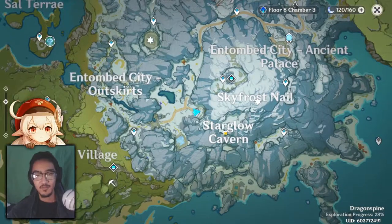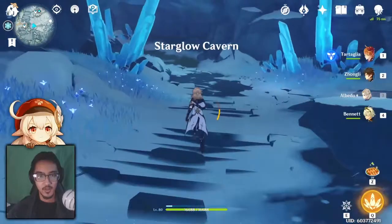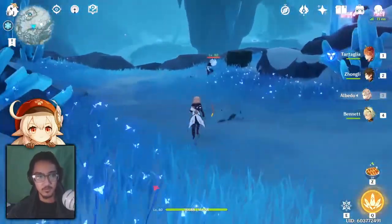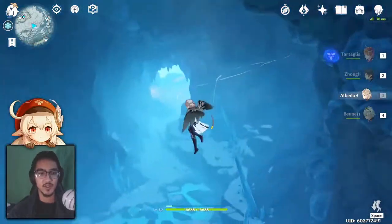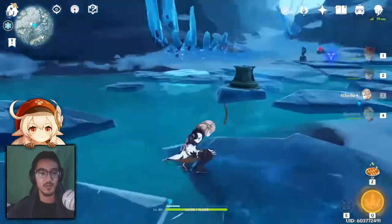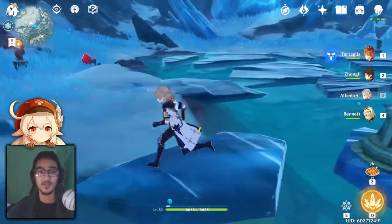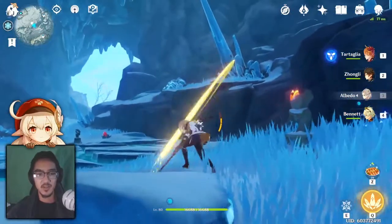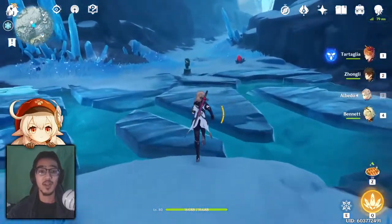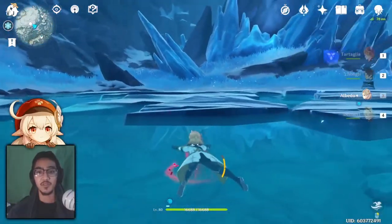For the next one, make your way to Starglow Cavern right at that waypoint and walk right down here. Follow the path straight forward, drop down, and go to the right. Jump off and it's going to be at the very bottom of the cave. There's going to be a barrier covering it, so we won't be able to access it directly. To unlock the barrier, activate the mechanism here and make sure you bring a fire unit because there will be ice shields to break. I highly recommend getting the Seelie nearby to stay warm, as enemies will keep freezing you and it's useful to warm up. You are timed, so once that's done, break the Scarlet Quartz and smack the crystal — that will be your second thawed crystal.